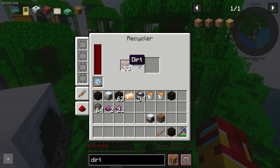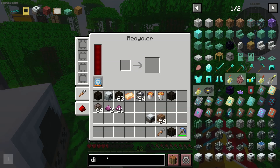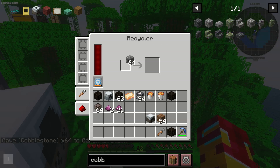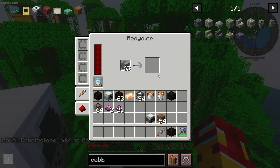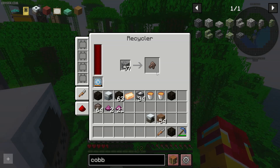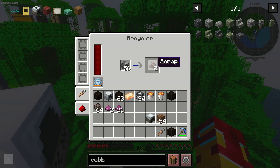Why am I getting scrap? Dirt does not give scrap. Maybe cobblestone — yes, with cobblestone it does work, as you can see.